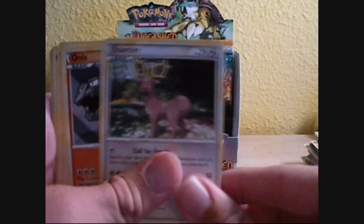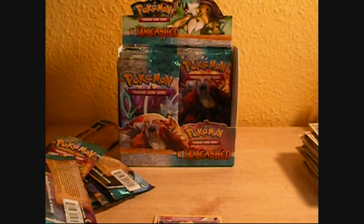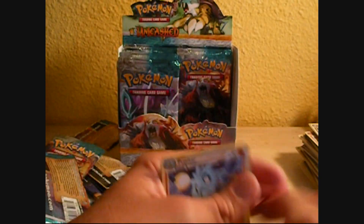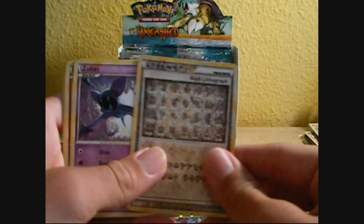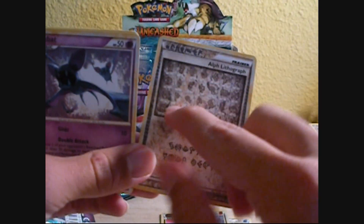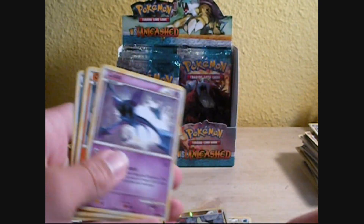Poliwag, Horsea, Stantler, Onix, Zubat. Sorry about that, my sister got home so I had to go get the door. Pupitar, Grotle, Wartortle, Larvitar Reverse. Hey, look at that — an Alph Lithograph! I don't know if you can see the texture on it. It's pretty sweet — you can kind of see the texture. Awesome pull.